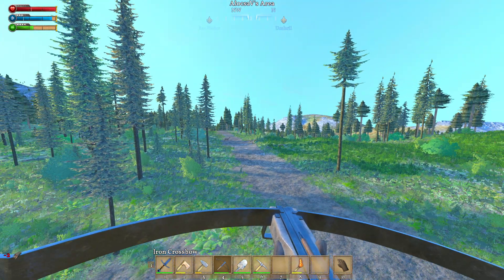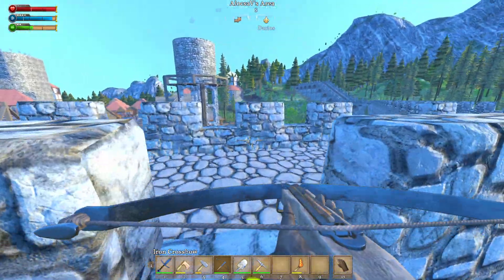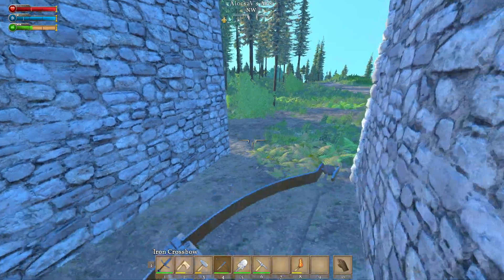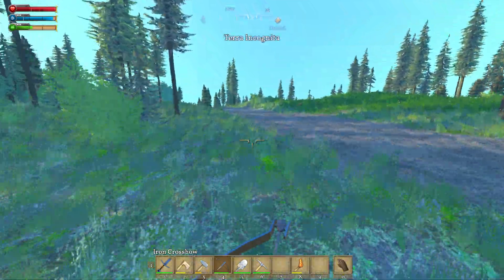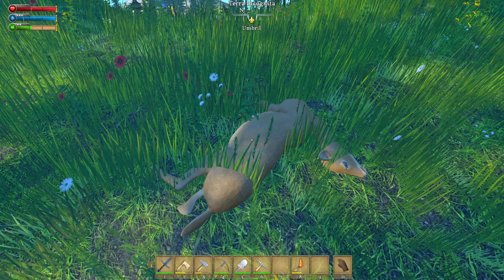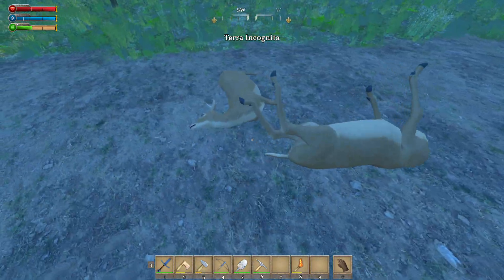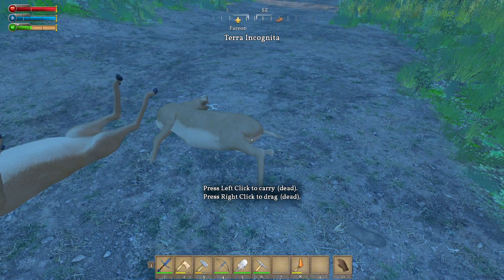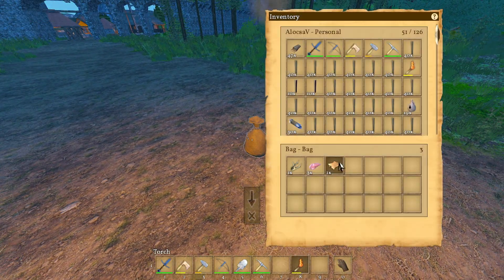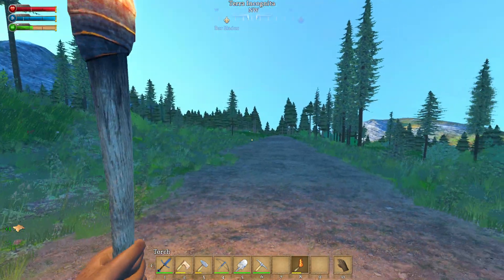Those two are gonna go down. In one of my previous episodes I was wearing the wooden crossbow, but now I'm wearing the iron crossbow so it's definitely much better. Let's see what I get from that — they look like two does but you never know. Can't loot you yet. Let me bring it close to the other one. Two meats, one pelt, and an antler — nice.